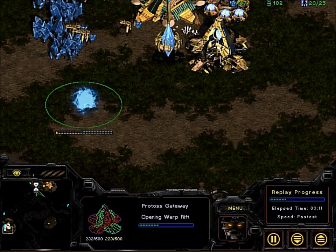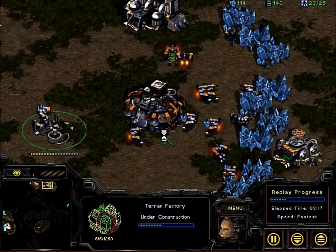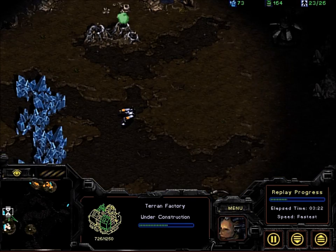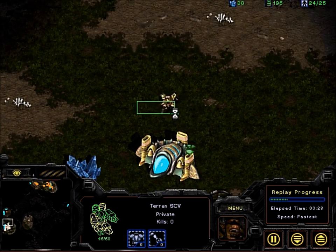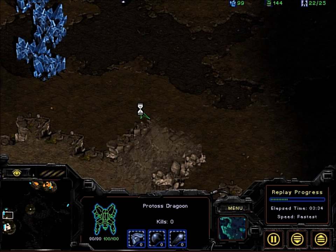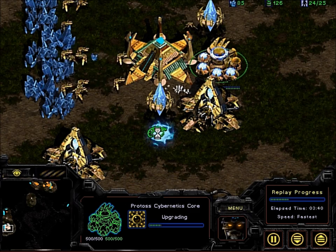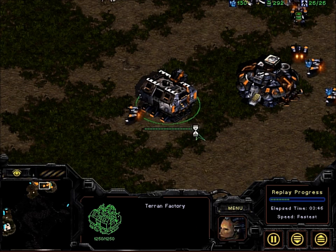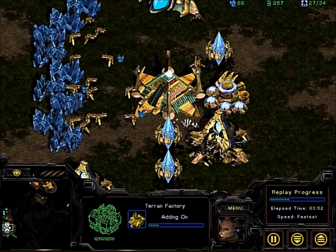What we're seeing from the Protoss bot is fairly standard — it's getting a second gateway, meaning it can produce more Dragoons. It hasn't produced any attacking units yet because it's saving up for tech, specifically Dragoons. Often it's a waste of resources to go for Zealot units if you're not going to do any real damage to the opponent. There's an SCV hanging around the Protoss base, so the human is probably expecting early game pressure out of two or three gateways.